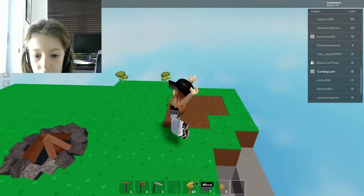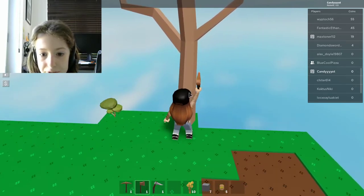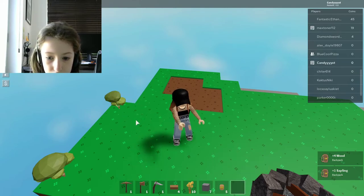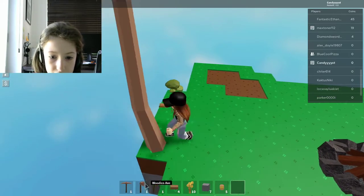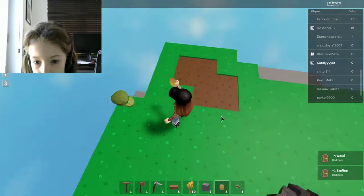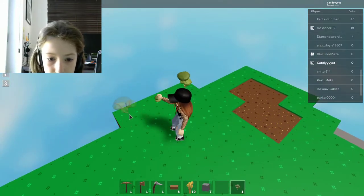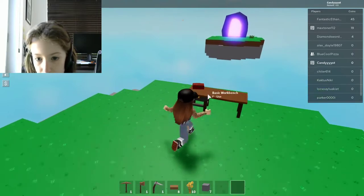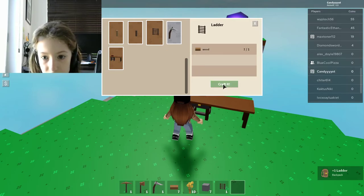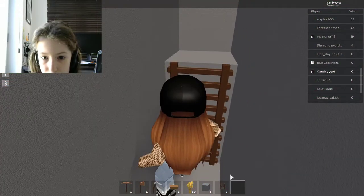Now I can climb up there. I'm going to replant that sapling and plant these wheat seeds — oh okay, you click to plant the wheat seeds. Now I'll go to the workbench and make two more ladders. I really like using ladders — it just makes you look more pro.